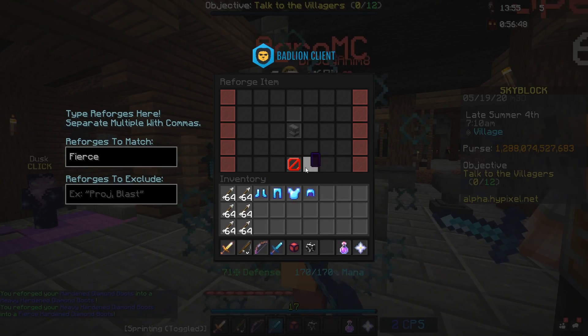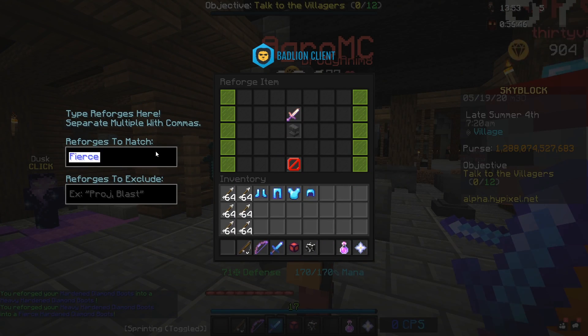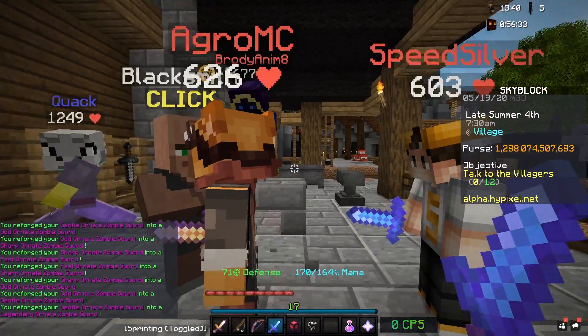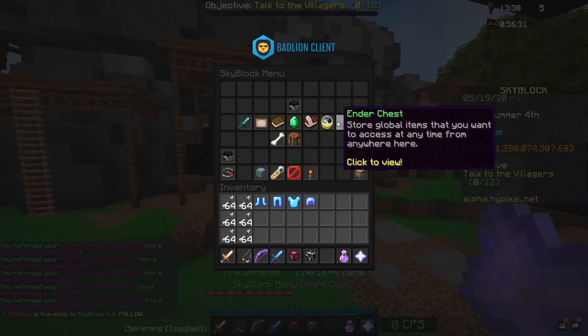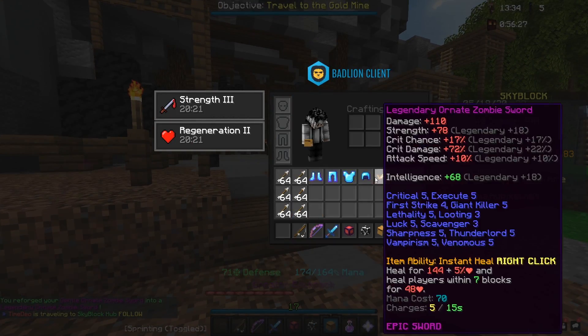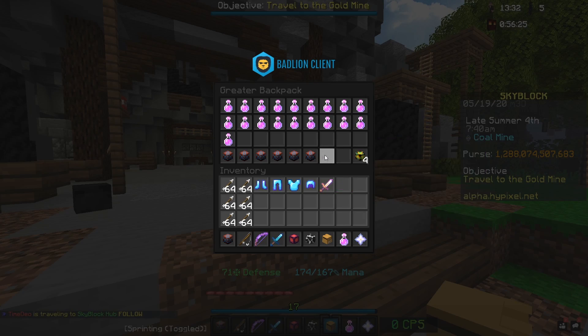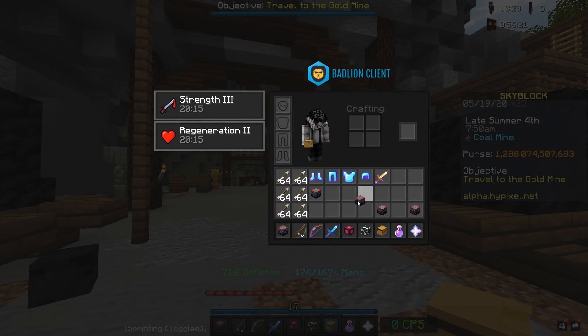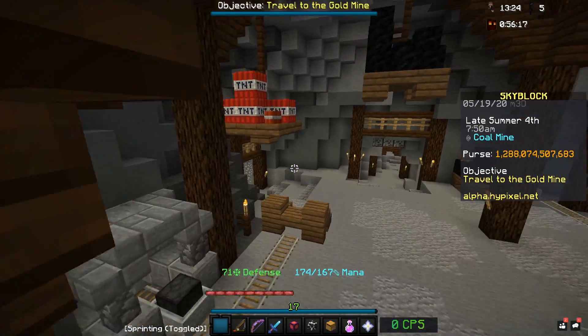What's legendary - is that the best reforge for the sword, right? Legendary. We got it. I'm gonna recombob, I'm gonna do that. One, two, three, four, five - so it'll turn the rare into epic and then the epic ornate zombie sword into legendary.